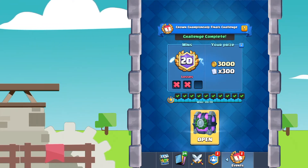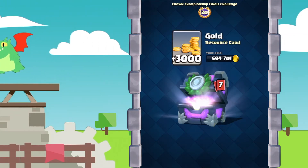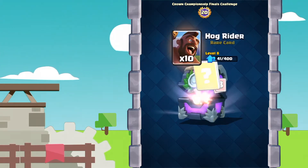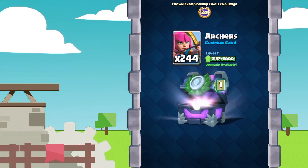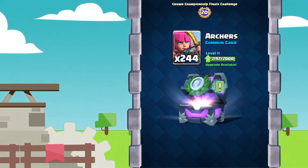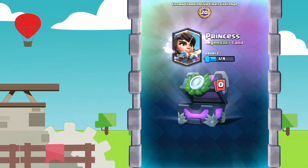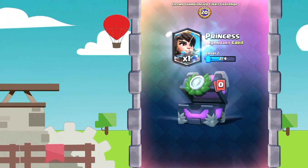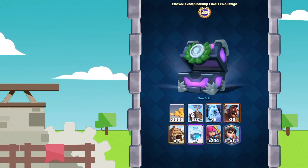I have 594,000 gold right now. But without further ado guys, let's go ahead and hop into this chest opening. 20-win chest opening: 3,000 gold, 22 skeleton barrels, 5 ice golem, 10 hog rider, 15 goblin huts, 3 freeze spells, 204 barbs. And guys, we've gotten ourselves a legendary card as well. Totally did not expect that, but I will definitely take a legendary card. Let's see what it's gonna be — it is the Princess on its way to level 3. Really excited about that.